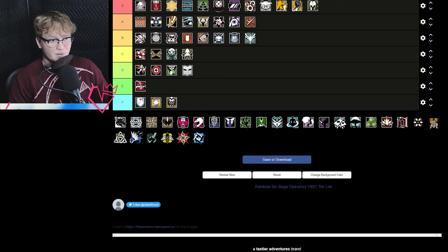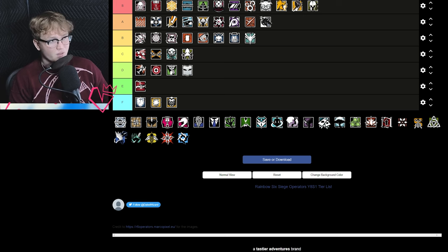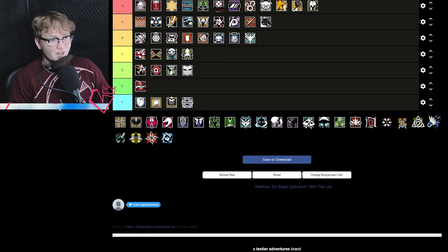Maverick is A tier — an incredibly good hard breacher, very versatile. I'm not seeing a lot of people bring Maverick recently and I don't know why, but if you're not bringing Maverick I highly suggest you do.